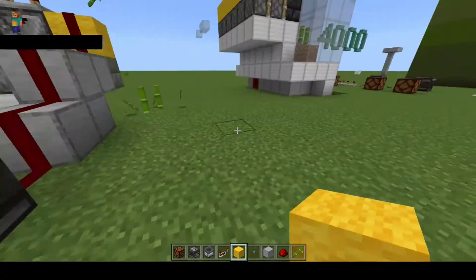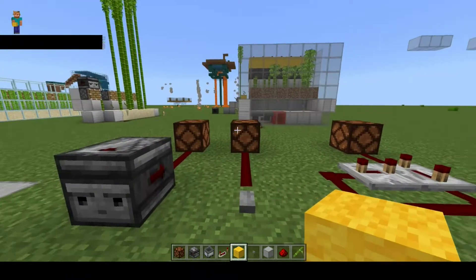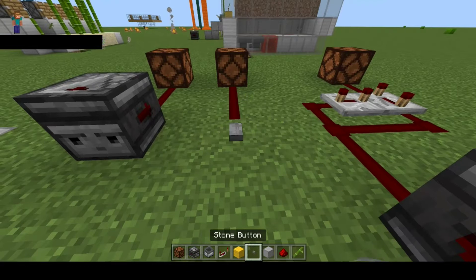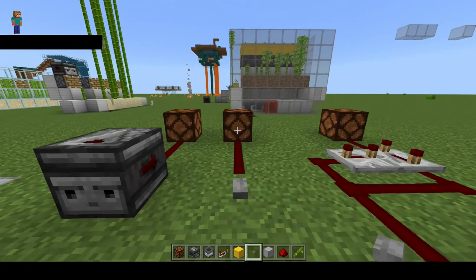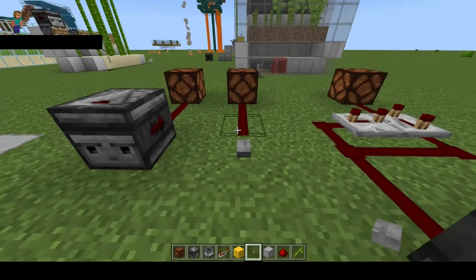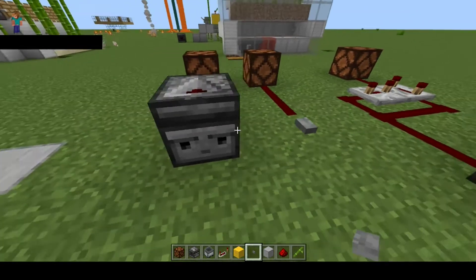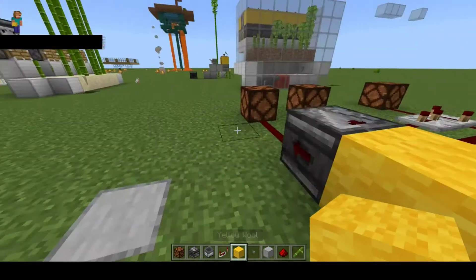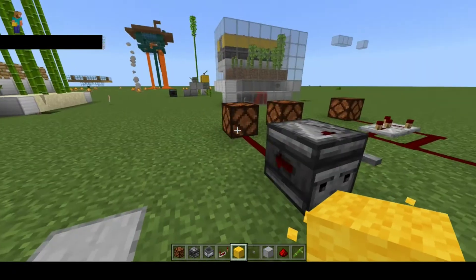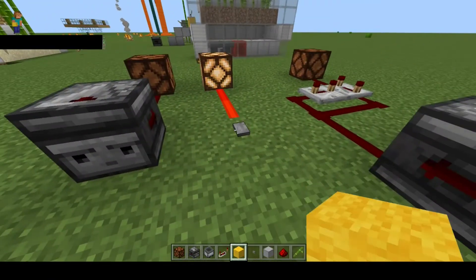So we need observers to work a little bit more like buttons. A button, using a redstone lamp as an example, stays on for a certain amount of time and then goes off. There's a delay in the signal, but it keeps the signal going for a while. Unlike an observer, which pulses on and off — two ticks there, and another two — so it's on, off, on, off. Very different from a button.